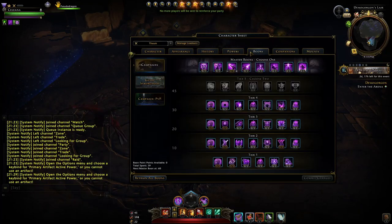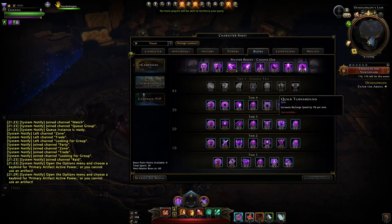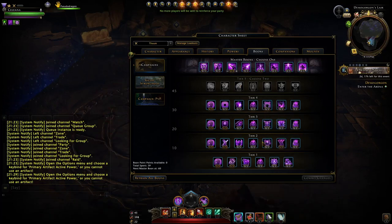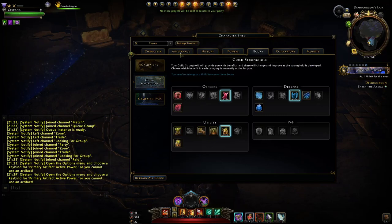For boons, I'm still very behind. You want to get all the offensive ones, get the movement speed, and on tier five get the forte one. Generally get the recharge speed one unless you're stacking AP gain, then go with that. On the top tier, bloodlust. If you have spare boon points, throw them into damage and damage resistance against the enemy types relevant to your content. Then all into defensive points, and lastly hit points. Check the guild boons as well.